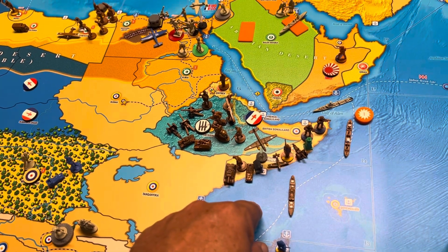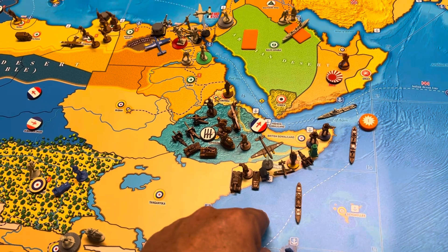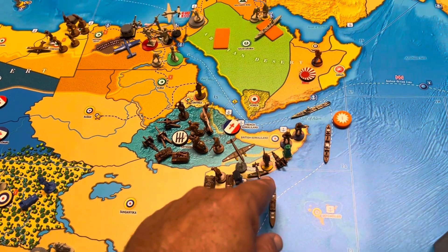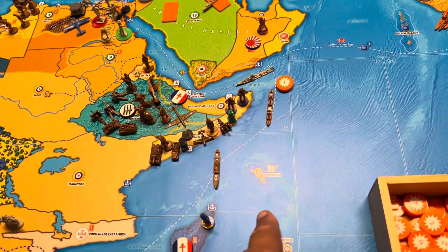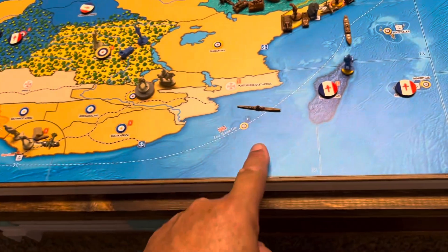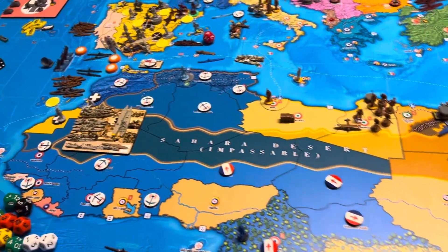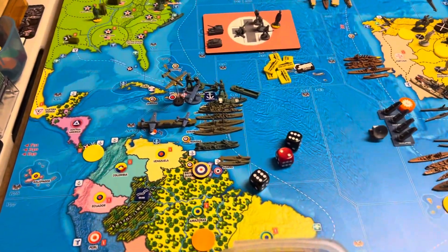Italian Somaliland is a fighter, medium bomber, medium armor, mechanized infantry, regular infantry, militia, artillery, two marines. I-4 transport, I-3 transport, I-1 as a submarine. And that'll be it. U.S. will be up next and they get to move this turn because they're at war.